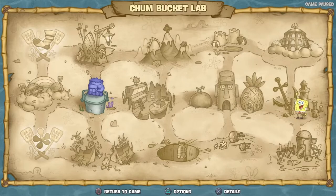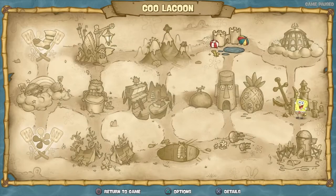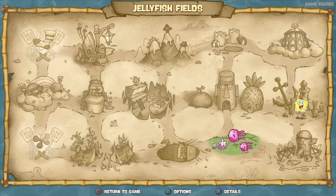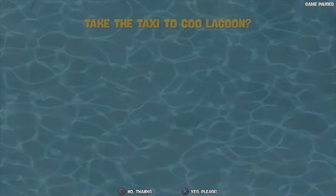Hey guys, welcome back to my channel! If you are new here, then welcome. In today's video, like I did in the last one, we are going to continue collecting spatulas that I have missed. I know I said I probably was going to move on to the Flying Dutchman, but I've decided I'm going to collect a few more before I move on. First off, I still need to rescue the children. Now that I have SpongeBob's ability, I can actually do this bit - that's why we're heading there first. After this video, in my next video, I will be doing the Flying Dutchman section.